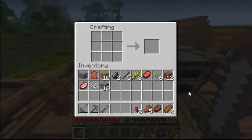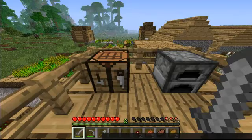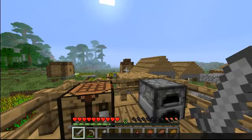Instead of cooking it in a furnace — you can't do that — what you have to do is put three wheat in a row in your crafting table. It could be in any row, it doesn't matter. And that will give you a piece of bread. That restores, I believe, two and a half hunger bars.